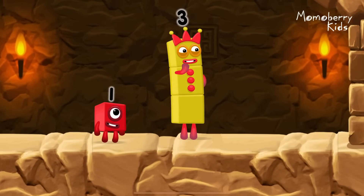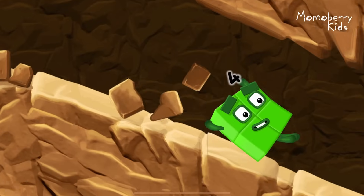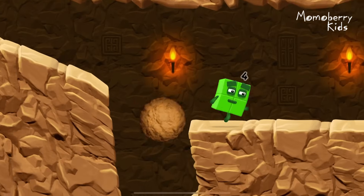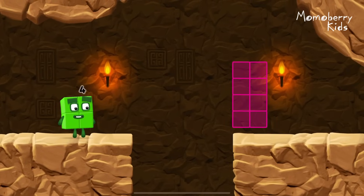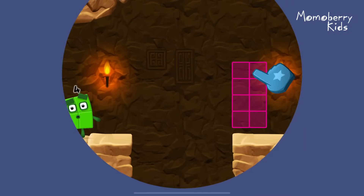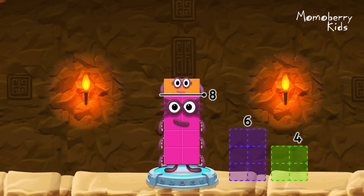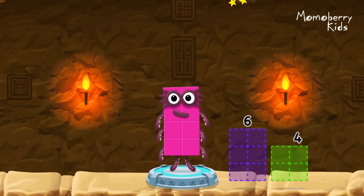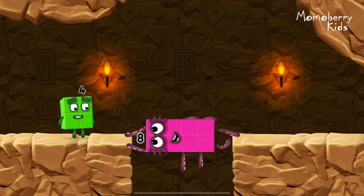Take number blocks away from ten to leave eight! Two! Correct! Ten minus two equals eight! Octoblock!